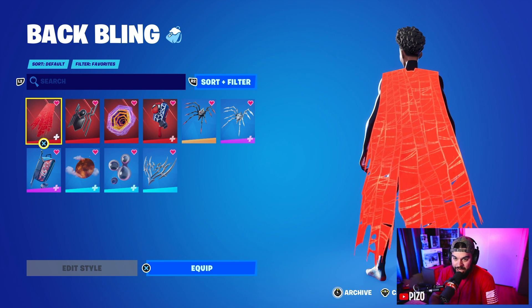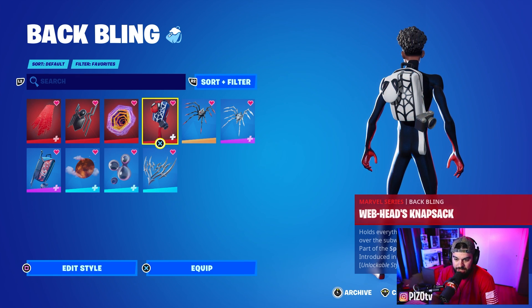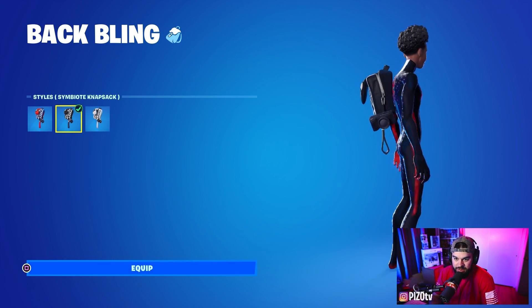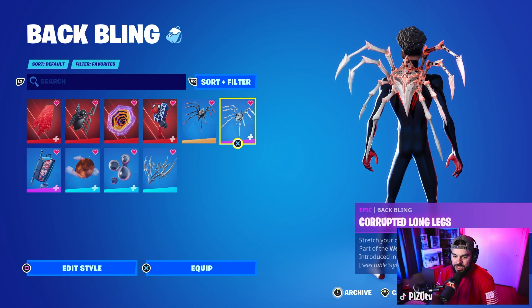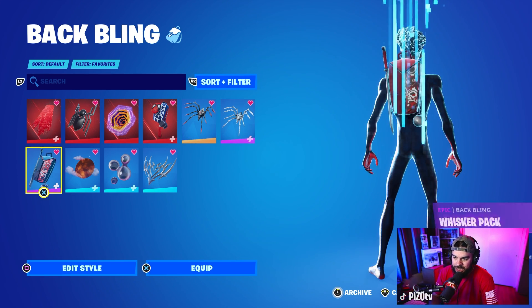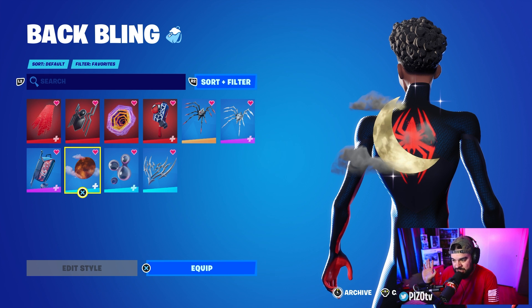It's black and red — this is what we're going to showcase. It is a reactive back bling; reactive to what, I have no idea. Spider-Man Icon is what it came with. Web Heads Knapsack — black and white looks pretty cool. Long Legs — great theme. Corrupted Long Legs with about 40 corruption. For the edit style, Whisper Pack black and red. Blood Moon Rising is subtle — I like that you can still see the logo on the back.